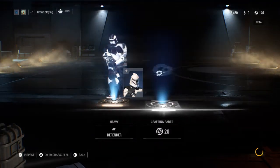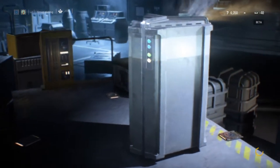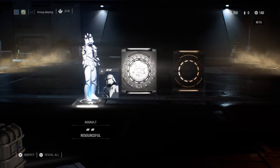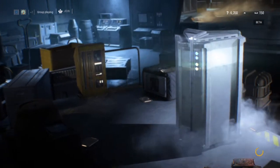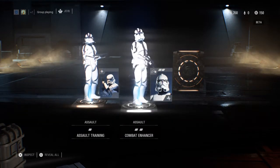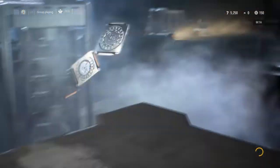Strange Defender, more crafting parts. I only got two cards from that one. More crafting parts — oh my gosh, how many crafting parts. Assault training, Combat Enhancer, and Officer's Presence. That's why I'm gonna be looking at heavy stuff the most.